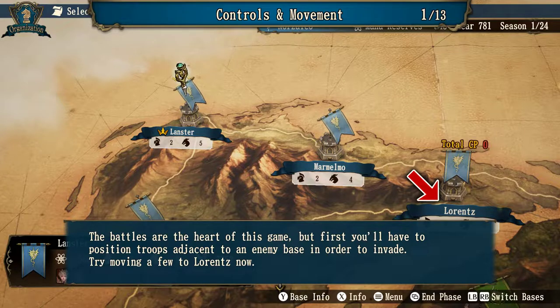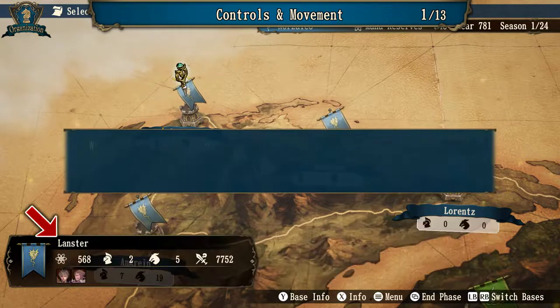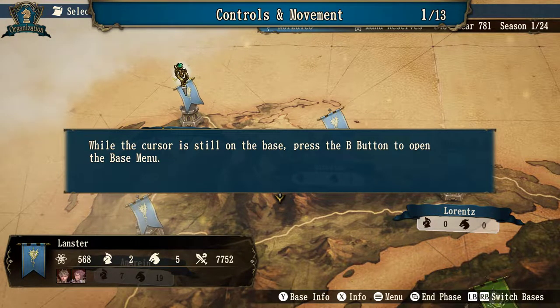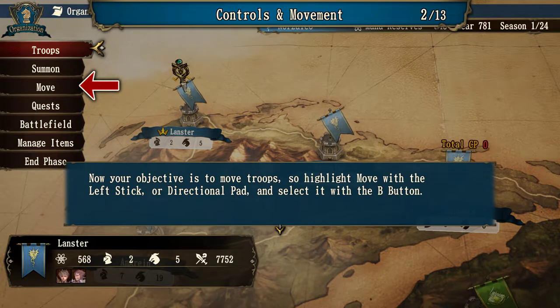Battles are the heart of this game, but first you have to position troops adjacent to an enemy base in order to invade. Try moving troops to Lorenz now. Let's review information about the base at Leinster where troops are currently stationed. This game is a turn-based strategy game. When the cursor is on a base, the base's information is displayed at the bottom left of the screen. Pay close attention to the number of rune knights and monsters stationed there — there are two rune knights and five monsters. You can also see the total combat power of troops at this base. Press B to open the base menu. Next objective: move troops.